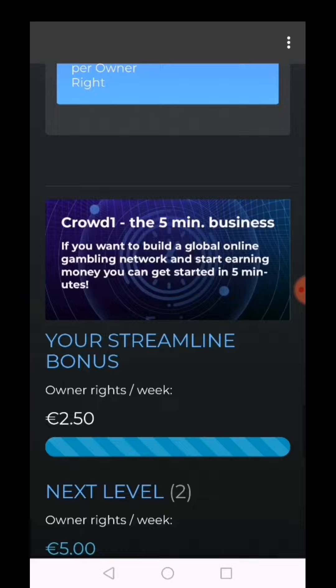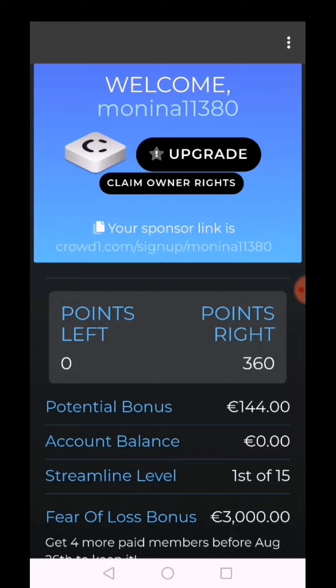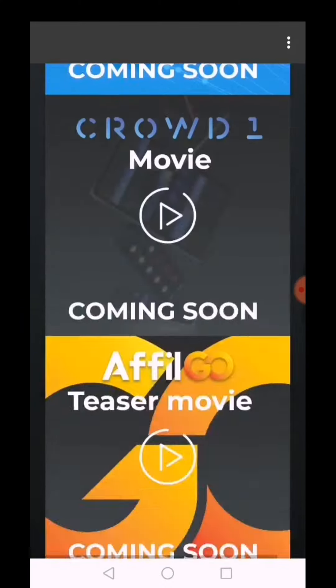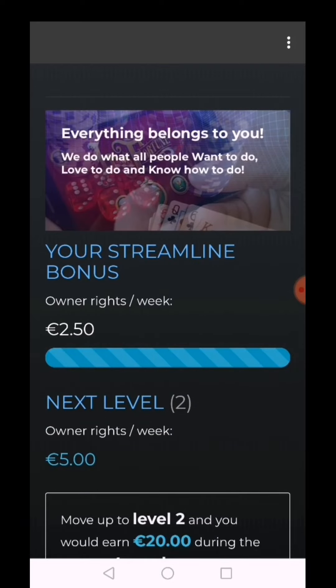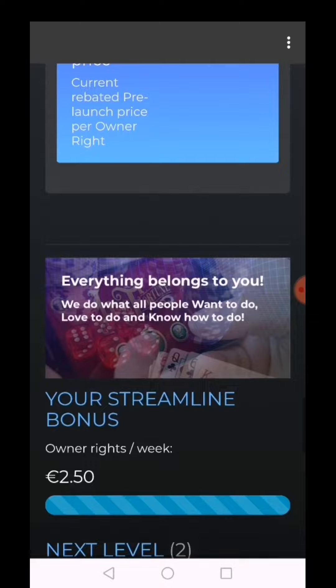Good morning. So let's now claim our owner's rights. First of all, we have to go to the app — CrowdOne — and click this. I just recently joined, and here you can see 'Claim Owner Rights.' This is my first time to claim this. I'll be earning 2.5 euros per week since I don't have an invite yet and I just recently joined.